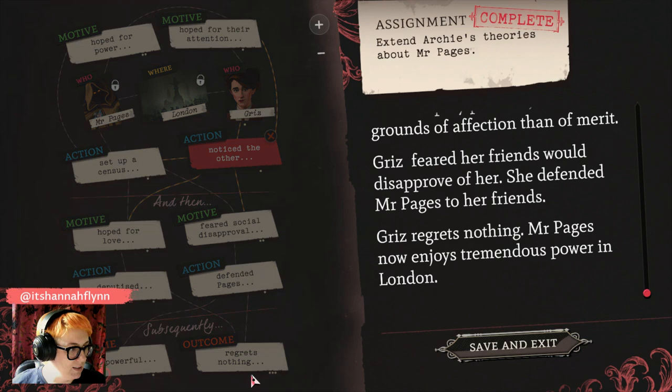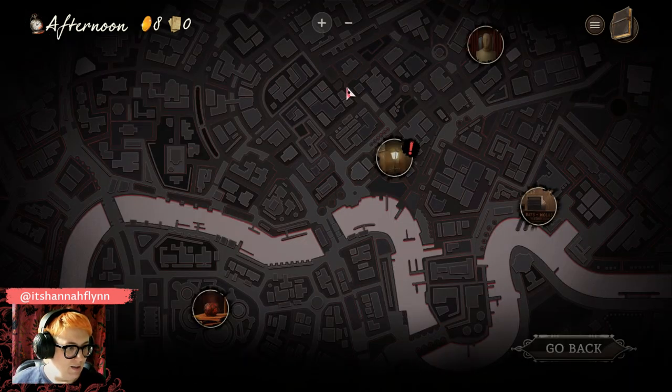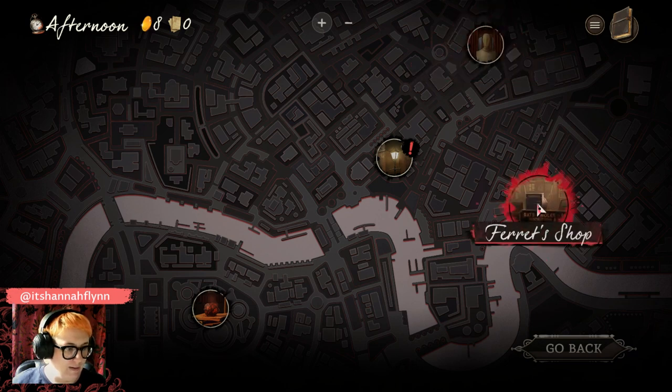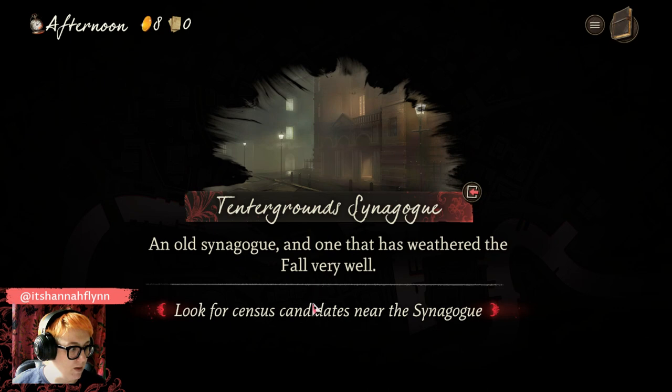We've saved that little story. Various characters within the game are going to ask us for stories for various purposes — different reasons to put one together, and the resulting stories are of different kinds of quality. Let's have a look around outside in London. We have a number of locations we've already unlocked. This is where we live. Ferret is a menace eradicator who deals with rats, moles, bats, all sorts of things. We could visit the Tentagram synagogue or pop over to see Mr. Pages at the bazaar. Let's go to the synagogue and hopefully collect some census information.